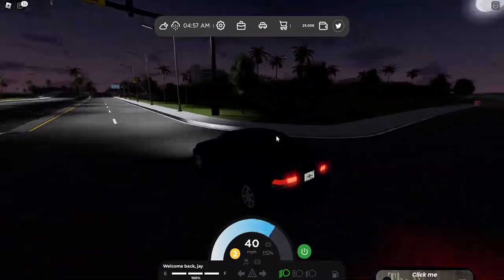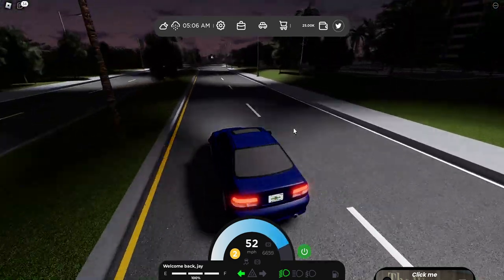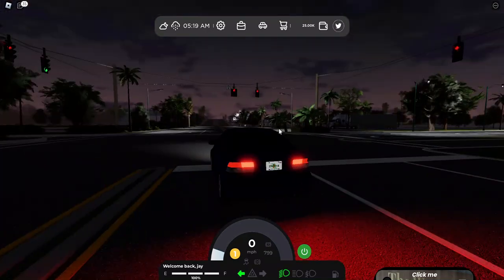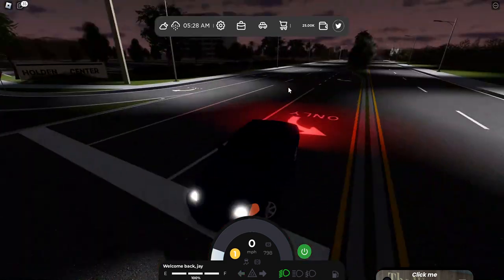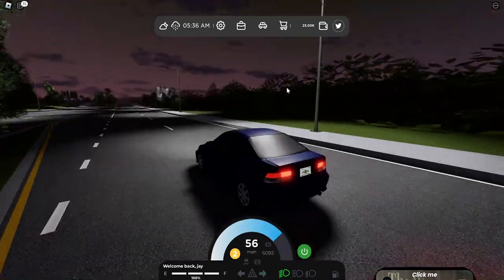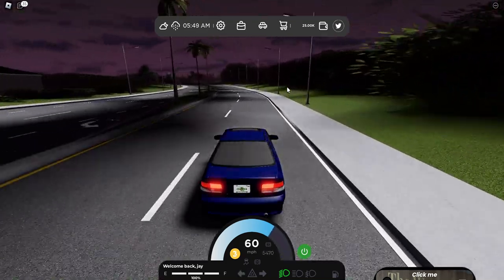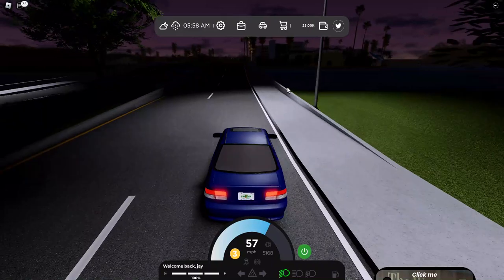Looks like I'm just gonna go straight — there's no navigation or tutorial that I could use from my knowledge. This game is pretty cool though. I'm just gonna take a U-turn here. Let's drive back to that area and see what there is. I like my Civic — it drives pretty cool but it can't tow. This game apparently has towing.